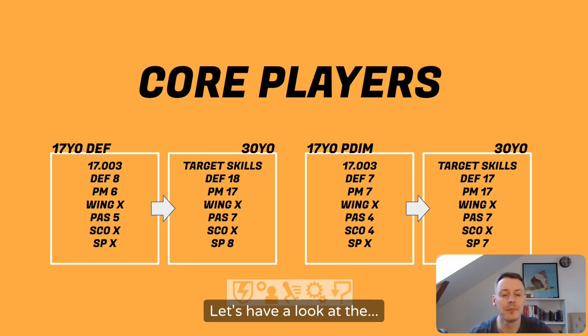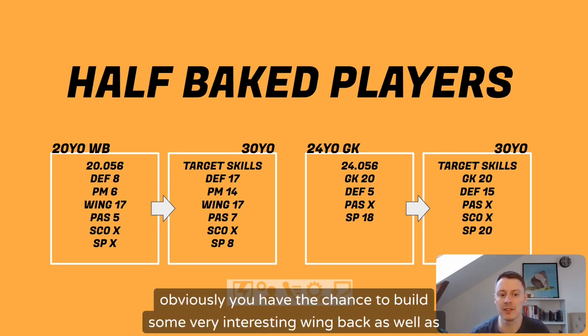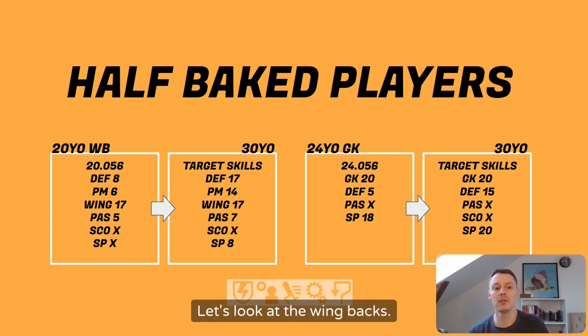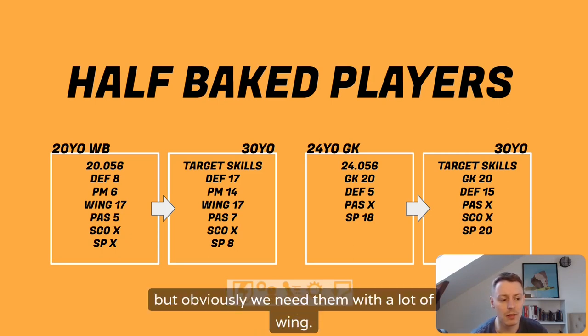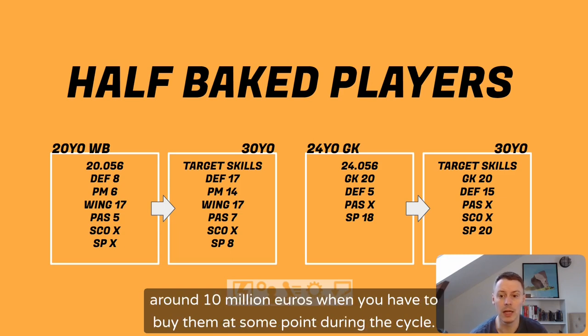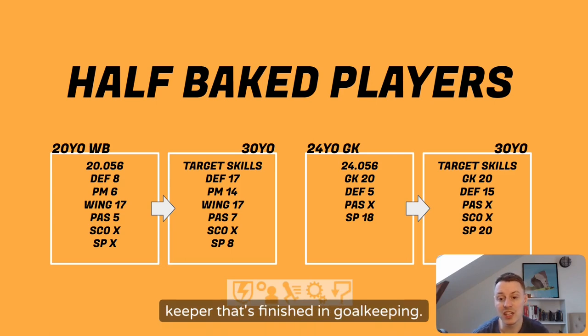Now let's look at the half-baked players, because this is where the build gets very interesting. You have the chance to build some very interesting wingbacks as well as your own goalkeeper — this is probably the only cycle where you can build your keeper yourself, or at least half-bake them. The wingbacks look a lot like a traditional defender would look as a 17-year-old talent, but we need them with a lot of wing — mythical wing — so they'll be very expensive, probably around 10 million euros when you buy them during the cycle.